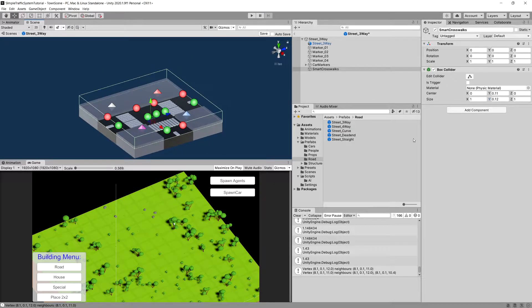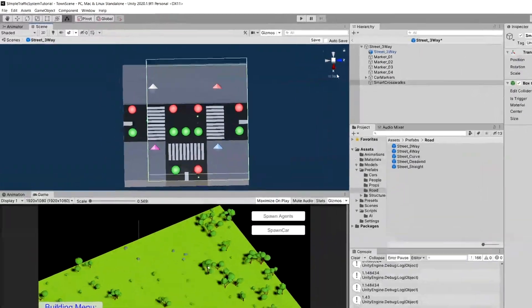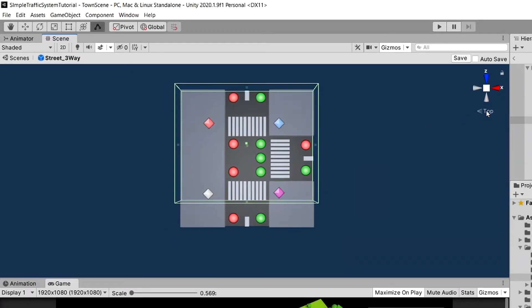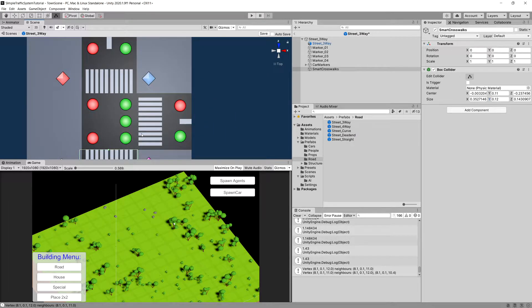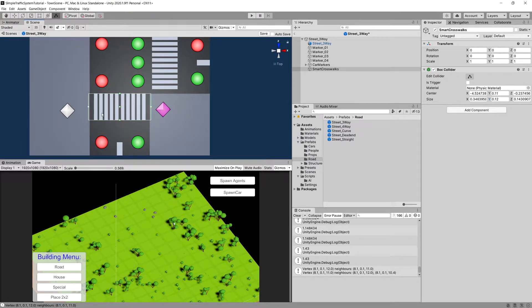Now we need to fit the collider onto one of the crosswalks. Click the edit collider button and use the handles to drag it. Select the y-axis in orthographic view and drag using the handles. We want the collider extended onto the pavement, making sure the colliders don't touch each other at the third crosswalk. Since the pedestrian collider is also pretty big, pedestrians will stay on the pavement before they start walking.